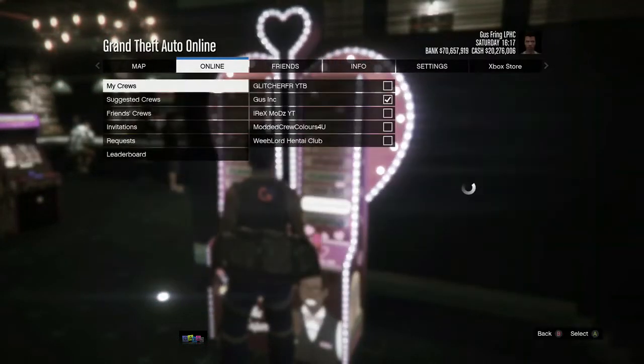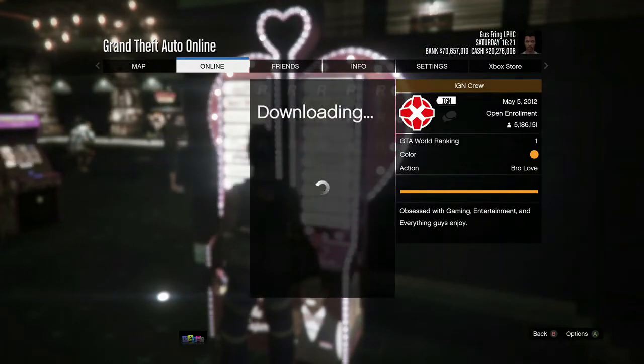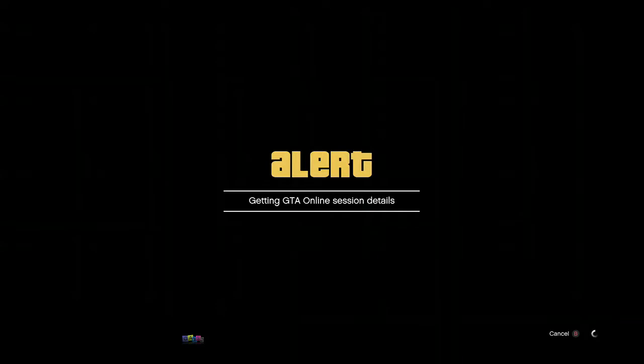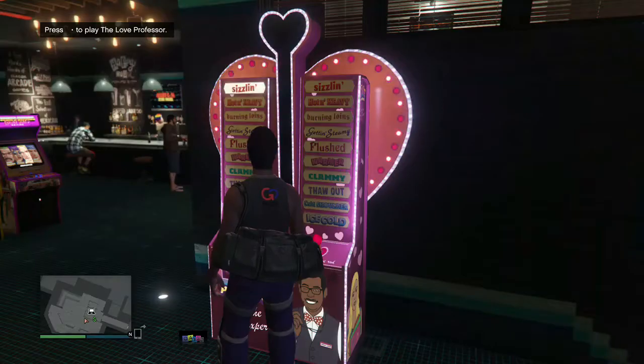Press the pause button, go to the Online tab, go to the Crew section, go to Leaderboard, click IGN View Members, and join somebody. They'll all be in full assisted aim so you'll get two alerts — accept the first alert and decline the second.